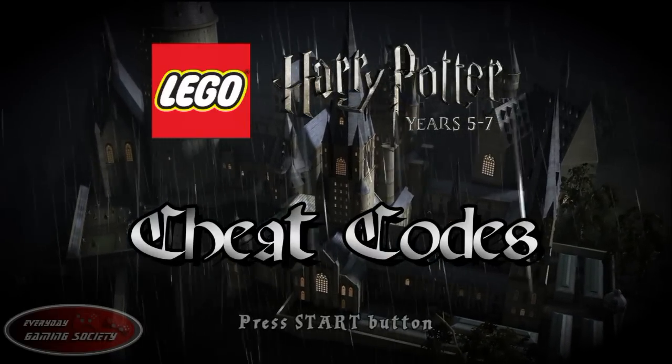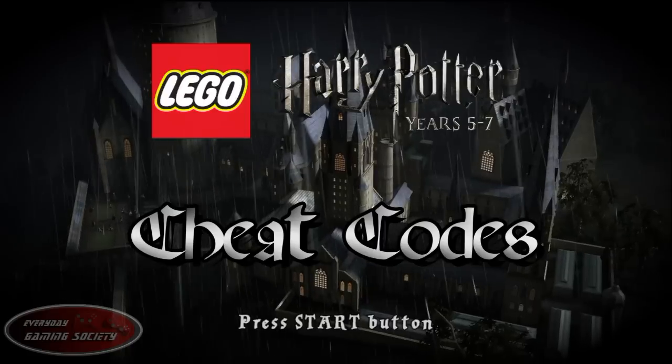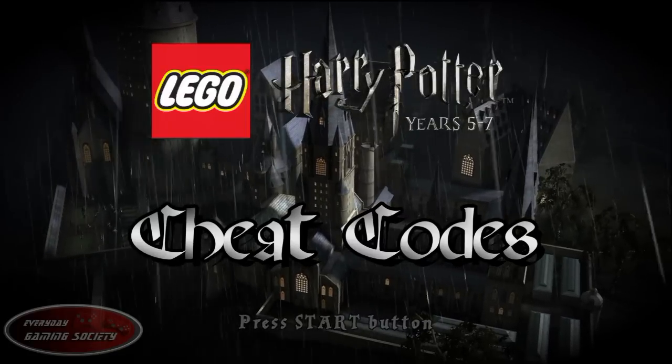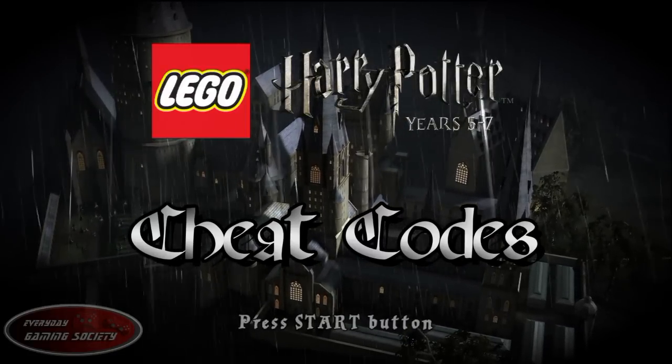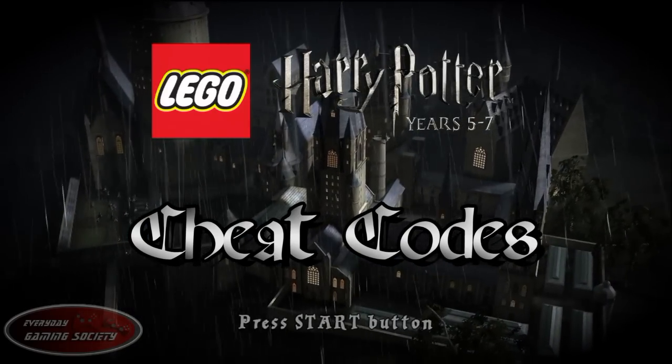Hey, what's up guys, it is Steve with Everyday Gaming Society and we're bringing some Lego Harry Potter Years 5 through 7, and we're doing some cheats for this awesome game. There are two ways to enter in these cheats: hit your start button, go down to extras, and enter the code — you can do it that way.